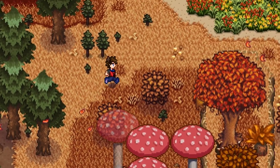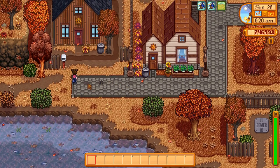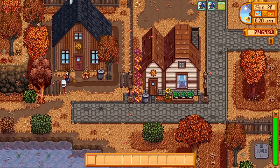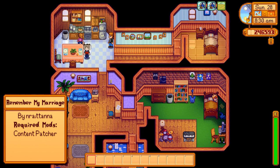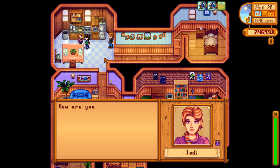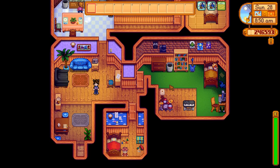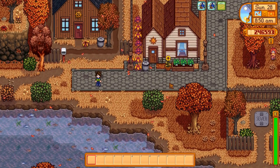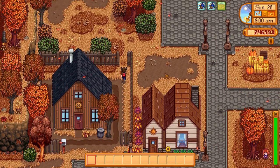I've got one more aesthetic mod to show off, and it's going to be a bit dependent on luck because this is a character dialogue change. This mod makes other characters acknowledge the fact that you are married. Jody said: 'How are you and Sebastian? Robin told me he's really happy.' I love that so much. It makes your marriage feel more integrated into the world. It's not very common to get those lines, but that's what makes them so special.